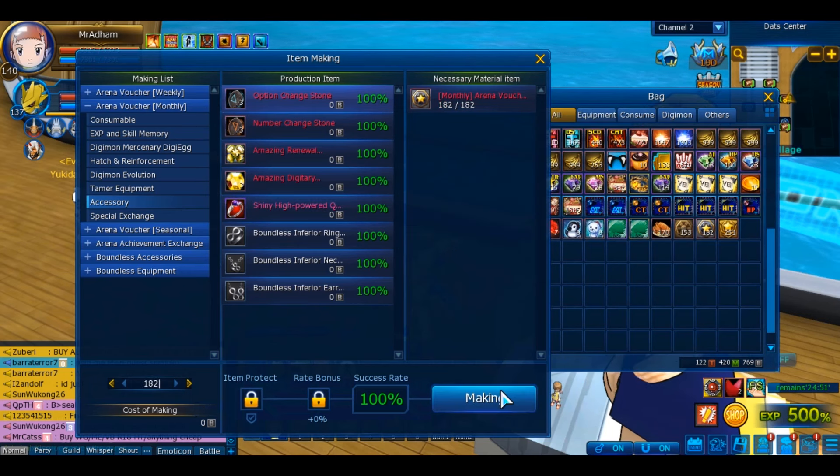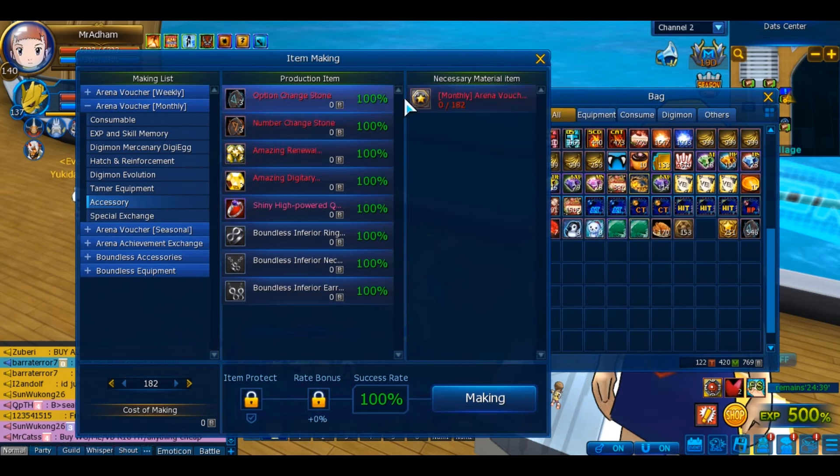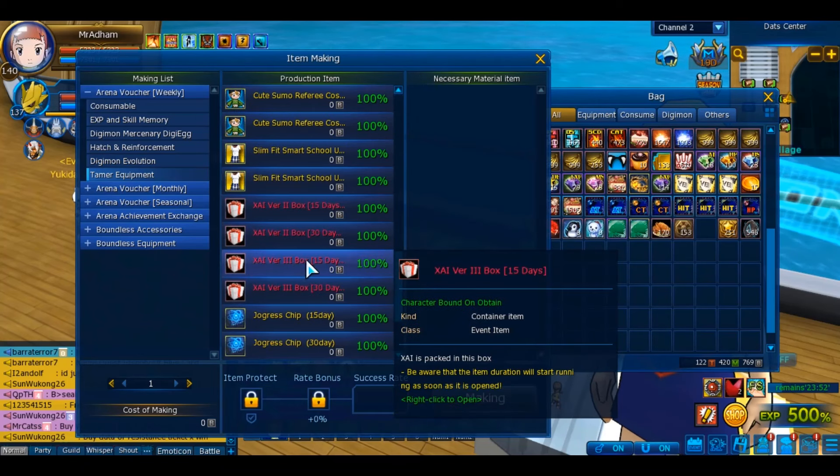So there we go — that's going to be a lot of orbs in stone. 500 orbs in stone just like that. Of course if you have more or less it's still a decent amount. Now when it comes to weekly it's a bit harder.